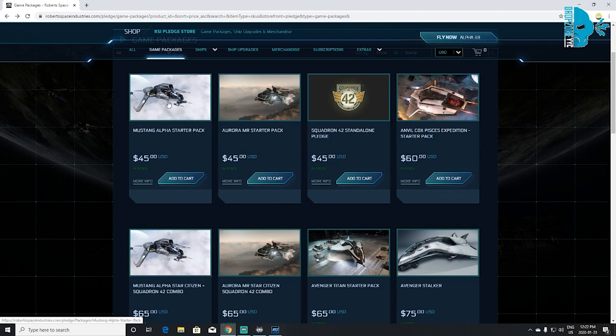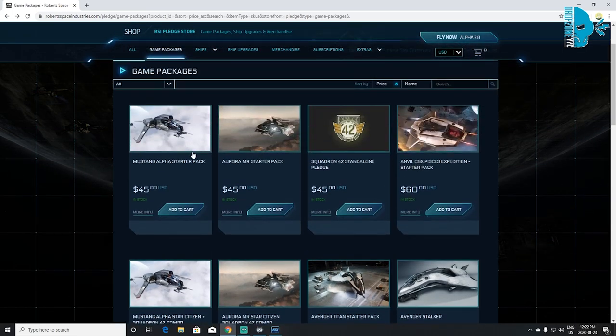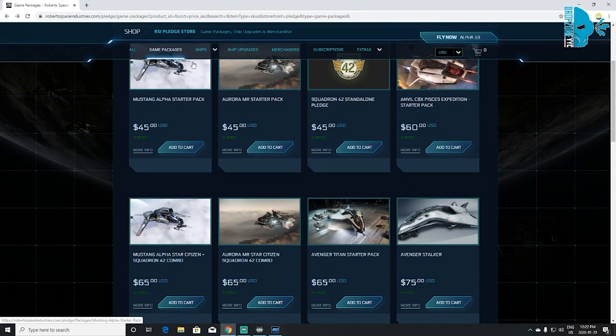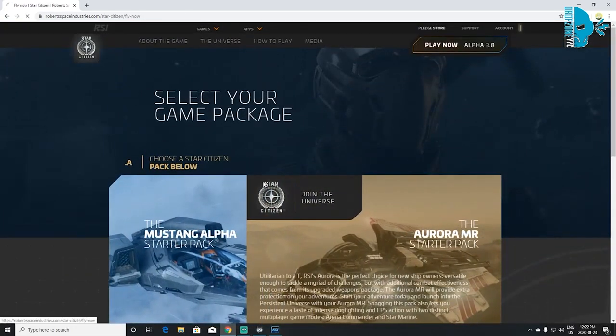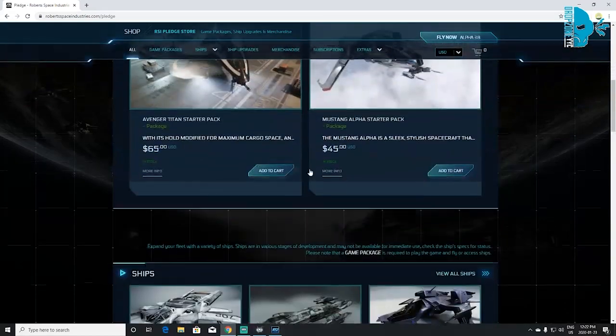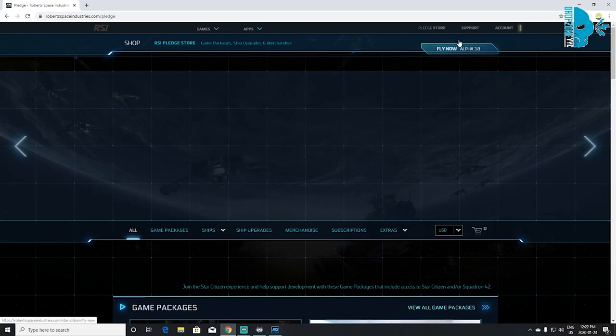I'm not a big fan of the Mustang. The Aurora, the Pisces, or the Avenger Titan are the three ships I recommend — and honestly, really just the Pisces and the Avenger Titan. It's really up to you: if you have the $45 and want to go with one of those, that's fine. But if you can spend a little bit more, definitely look at the game packages — you don't have to go with the two on the front page. So now I'm going to go in-game and showcase all the ships and the reasons I think you'd enjoy them more.